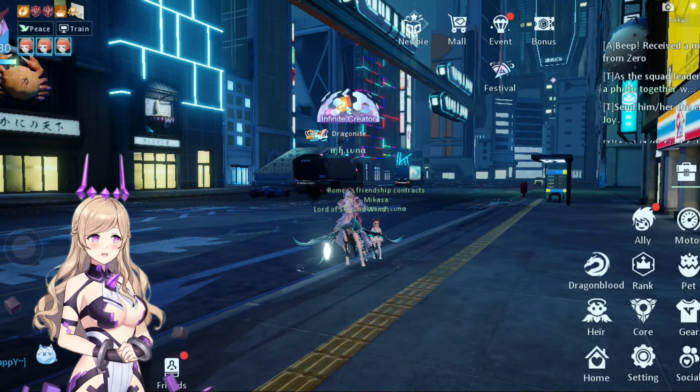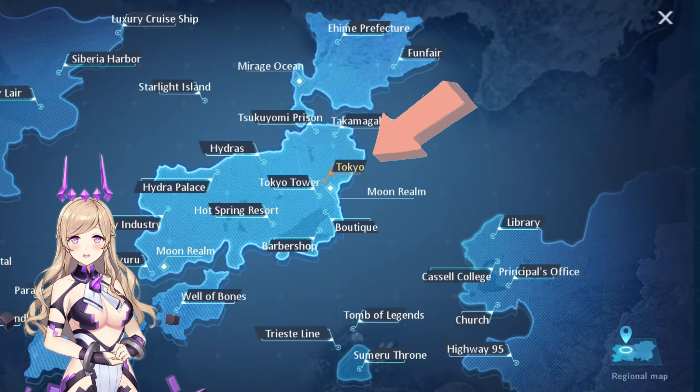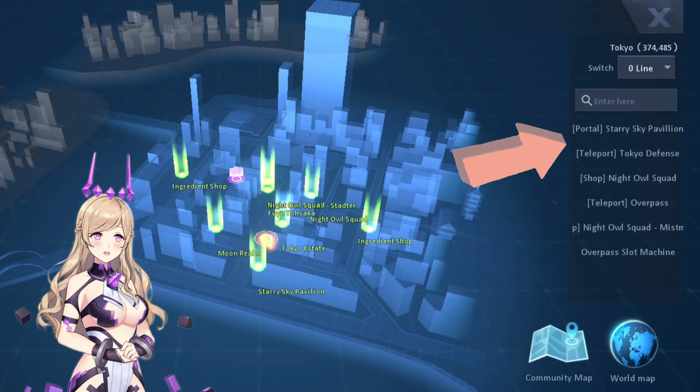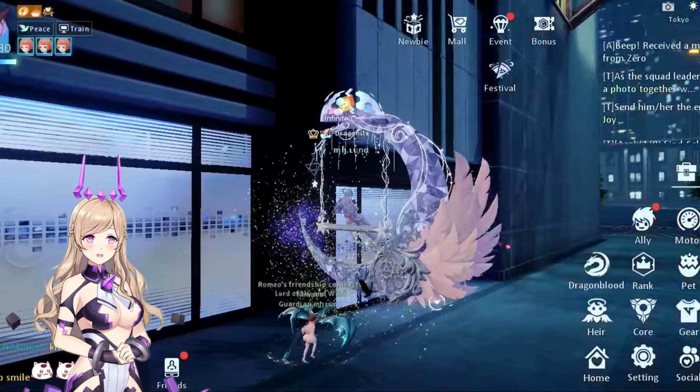It's actually easy to go here. Just open the map right here and then go to Tokyo and then click this one on the right side, and you will be taken to the entrance of that map.